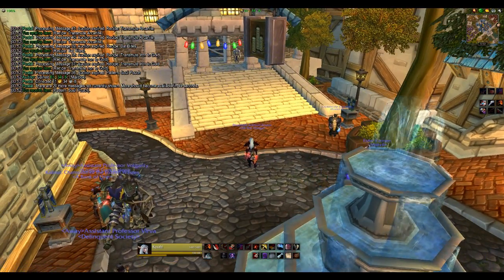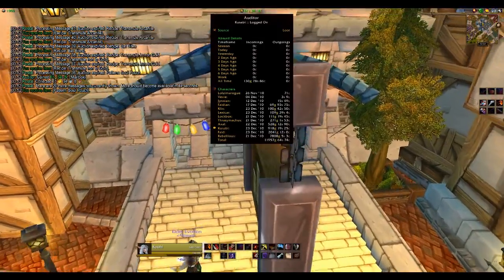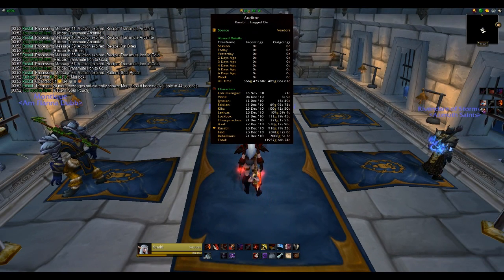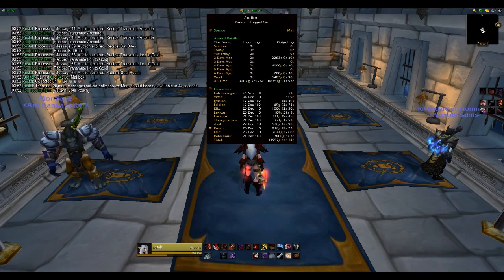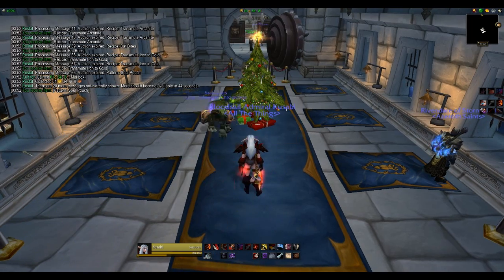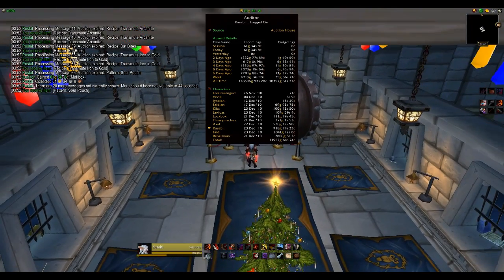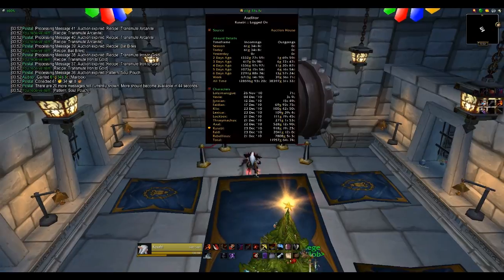I didn't open all of it, but there you can see Postal actually lists how much gold it gathered up there on the left. And you can see that included there on Auditor. If I click around here, it looks like from the auction house all time, I've made over 128,000 gold on this character alone, which is pretty nice considering it's my fourth auction house toon.